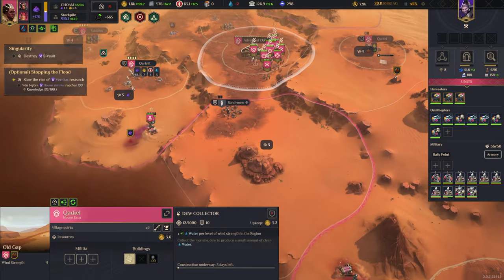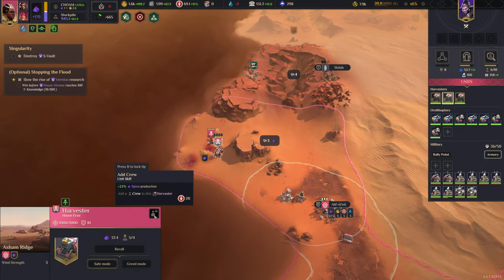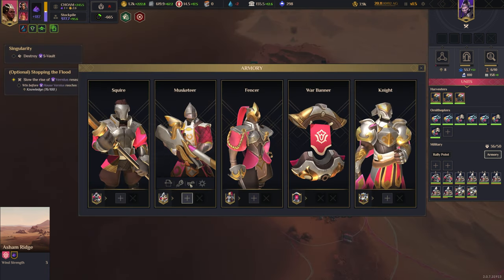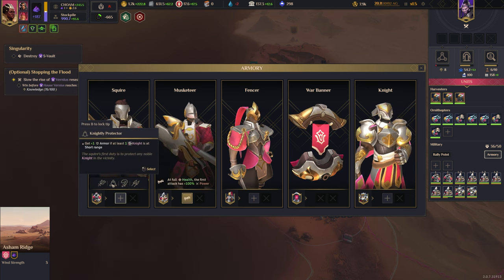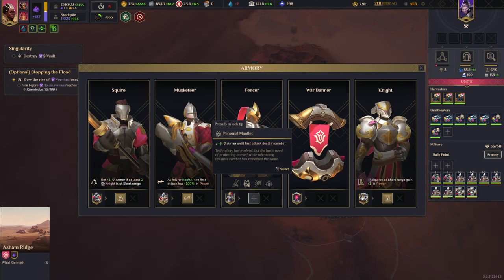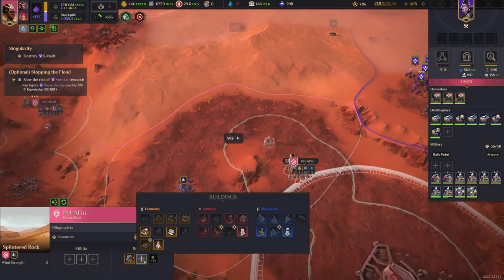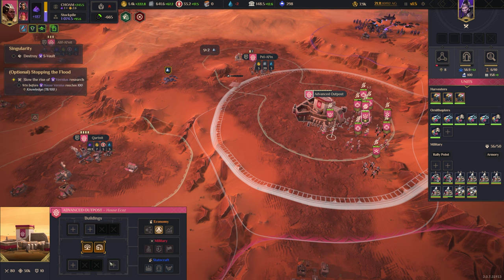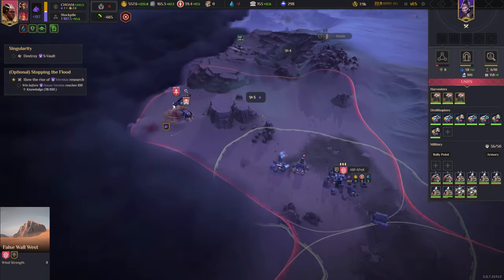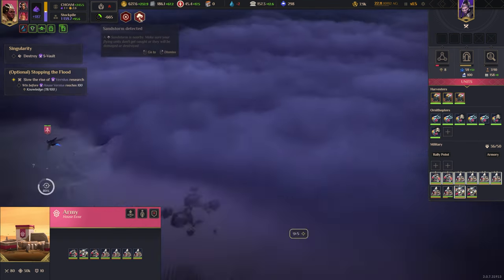I'm going on minus water — we need to sort water out ASAP. That's the big problem right this second. Barrel cleaner, armor — they won't be using these guys anyway. We really need to sort water out.